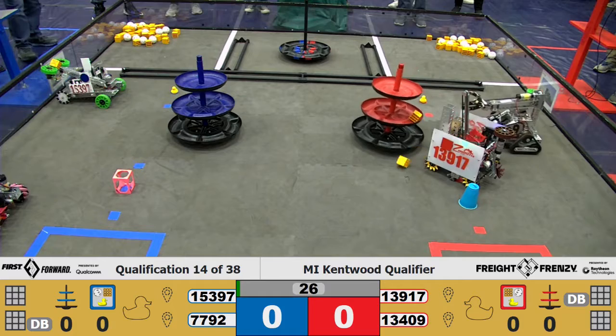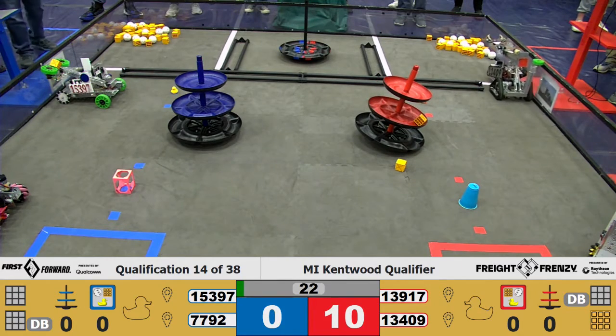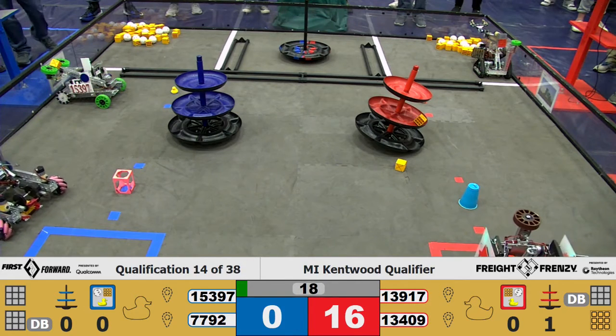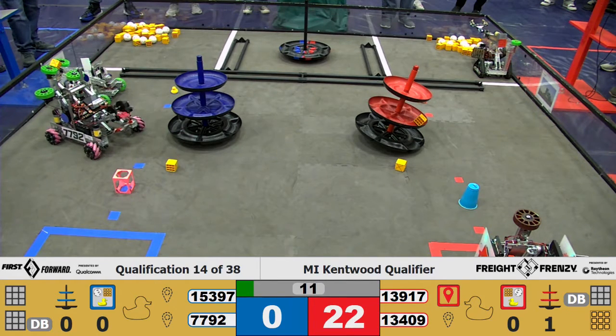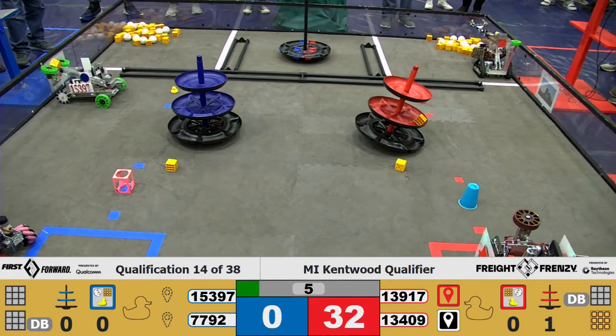Both the Red Alliance getting active. We have one block placed on the second tier of the shipping hub. And 13917 going right up for the carousel, knocking their duck off. 7792 trying to move away. 1349 is successfully parked in their warehouse, and 13917 successfully parked in their storage unit with 7792 on the outskirts of their storage unit.